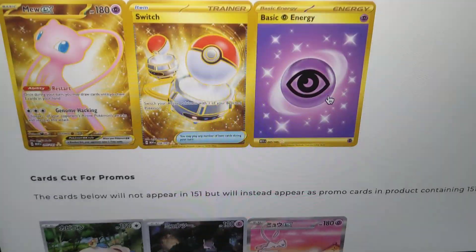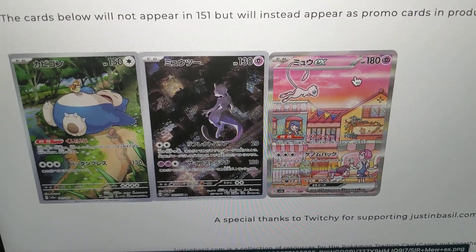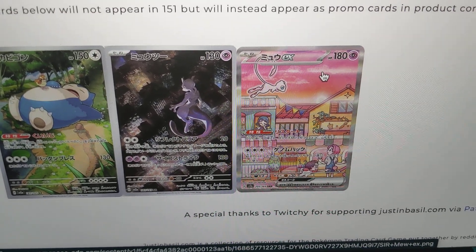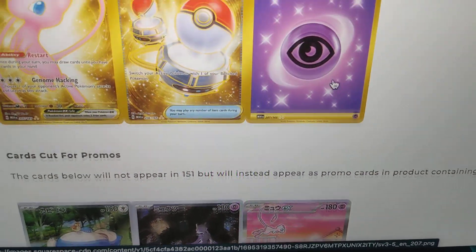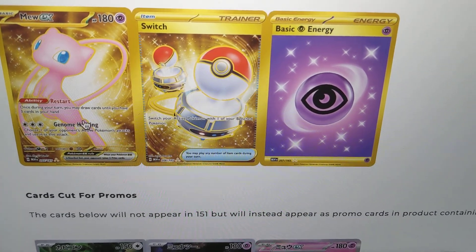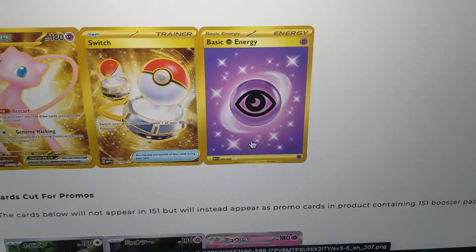Then we got some gold cards. These are cut from the set to be made into promos — Strong Axe is going to be in the ETB. The Mew AR and the Mew SAR are going to be in the UPC. There's also this Mew which will be metal, but you can still pull this Mew in the booster packs.